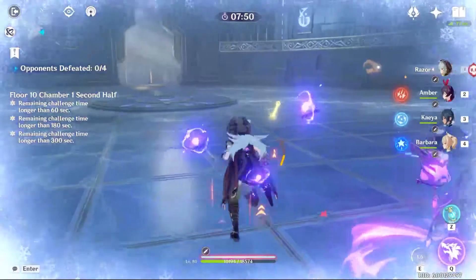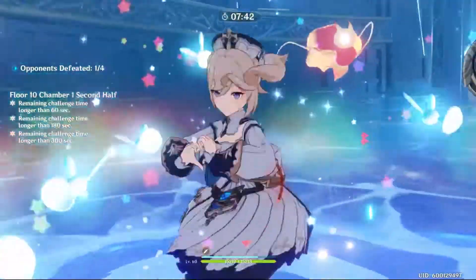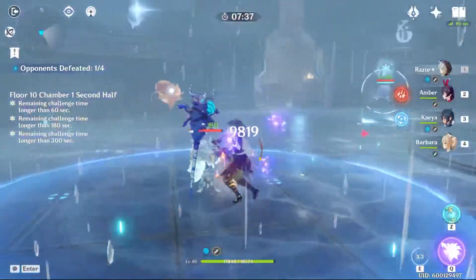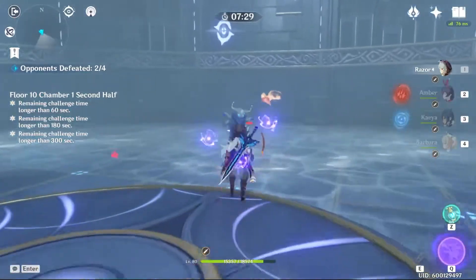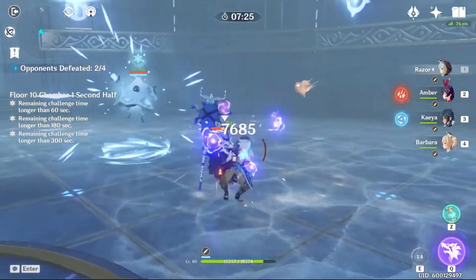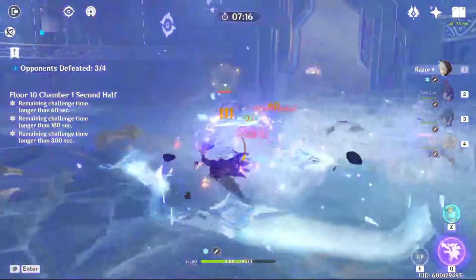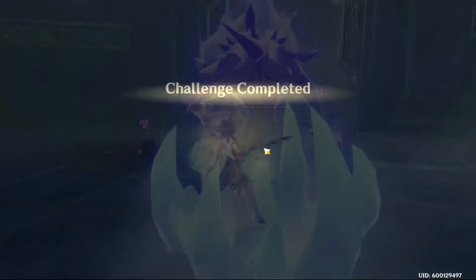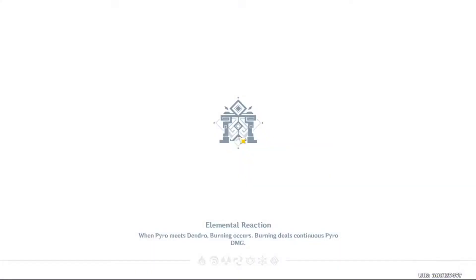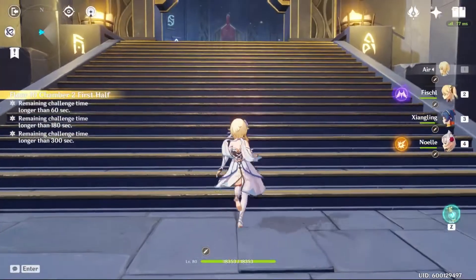If you're underpowered, kill the guys on the left and right sides first. Chamber 2 first half is pretty straightforward — nothing tricky.